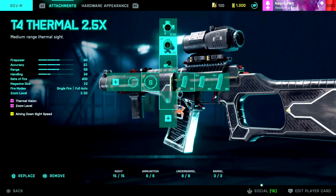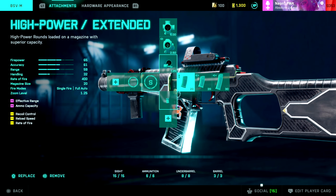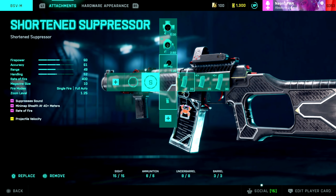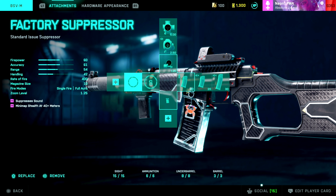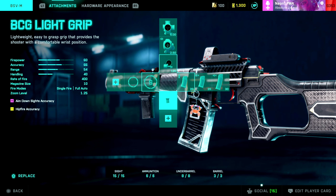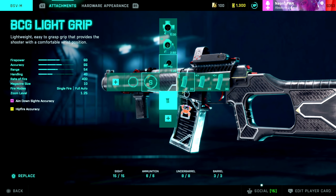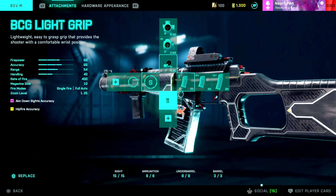For sights I go with the 2.5 thermal sight and a 5x sight. The magazines are the high powered extended, supersonic high powered extended, and supersonic close combat. On the muzzle side, the short end suppressor increases your rate of fire, or you can go with the standard muzzle to slow it down. For the grip, I like to use the BCG light grip as it gives you better aim-down-sight accuracy. This weapon doesn't have much spread since it's a slower rate-of-fire weapon, but you want to be precise.